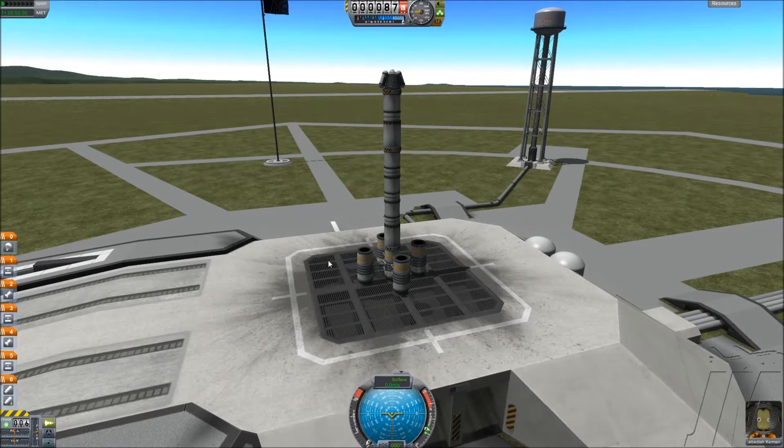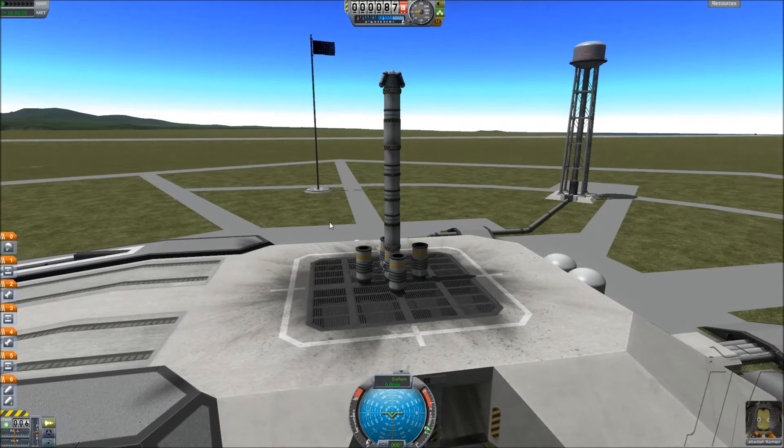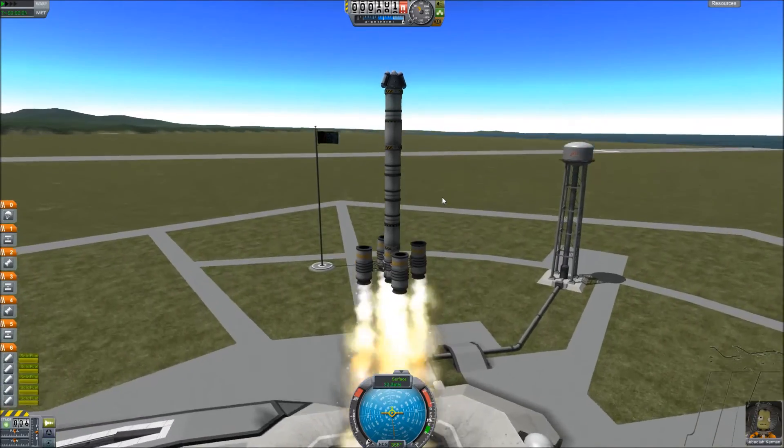Okay, so now we are ready to launch. By the way, I did do the tutorials and stuff, so I do know how to fly now. Space is to control the stages, WASD to move, Q and E to roll, shift and control to adjust throttle, and X is to stop. But these are solid rockets, so we don't get control over them. We will launch in five, four, three, two, one. Blast off.